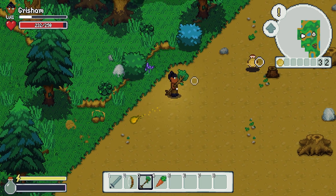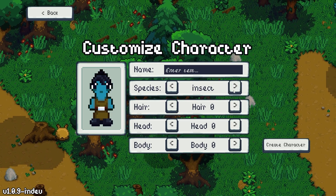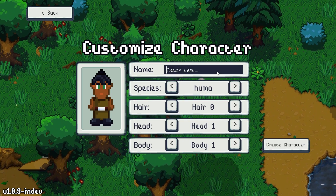I also added a character customization option, which I used this modularity to add NPCs that were randomized, and a dialogue system for them to talk to you, which eventually developed into quests and a trading system.